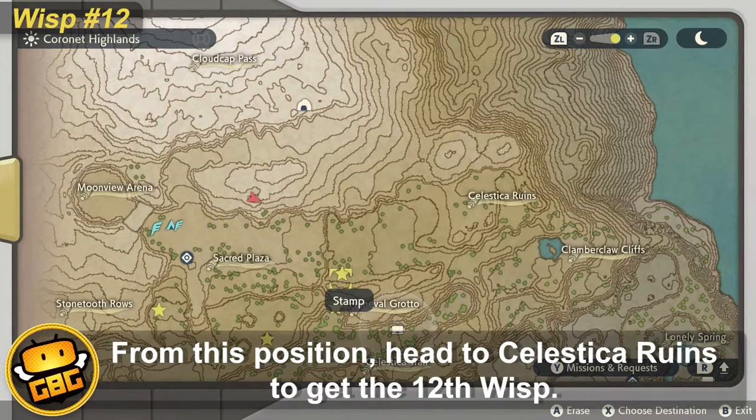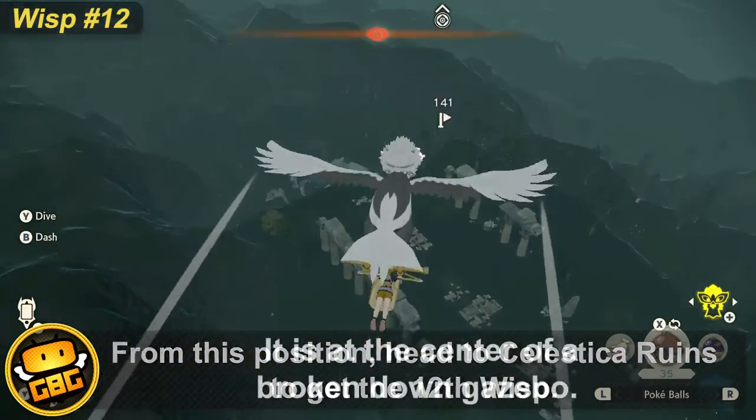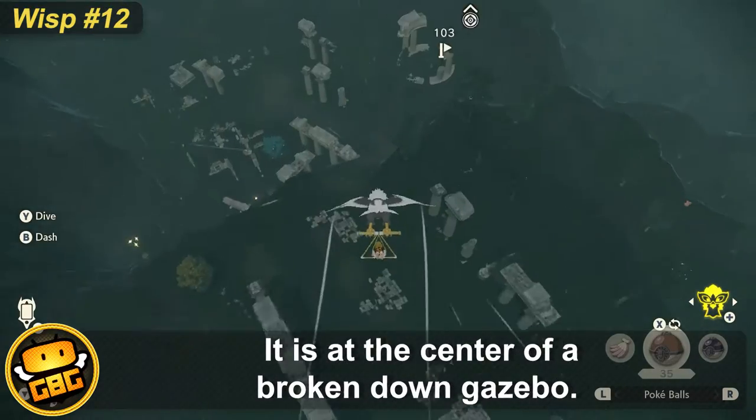From this side of the mountain, head to Celestica Ruins to get to the next wisp. It is placed at the center of a broken-down gazebo.